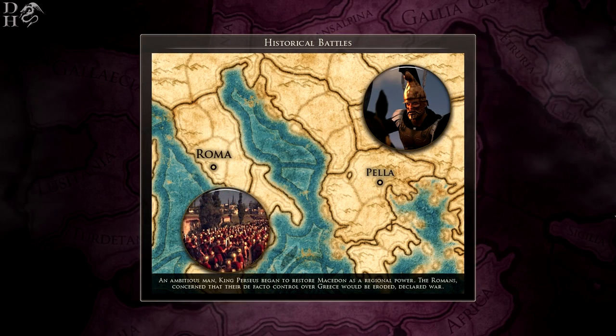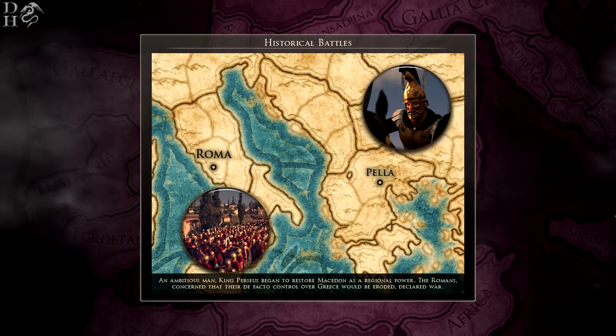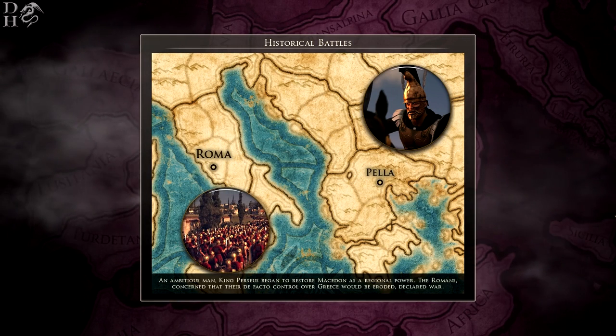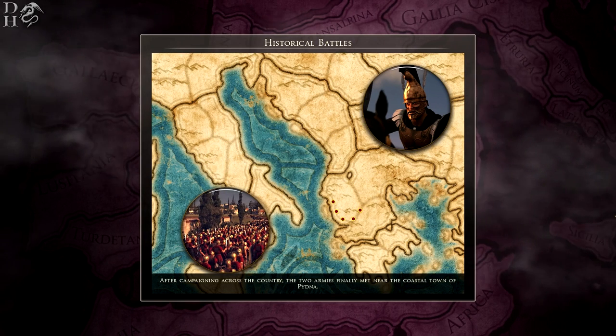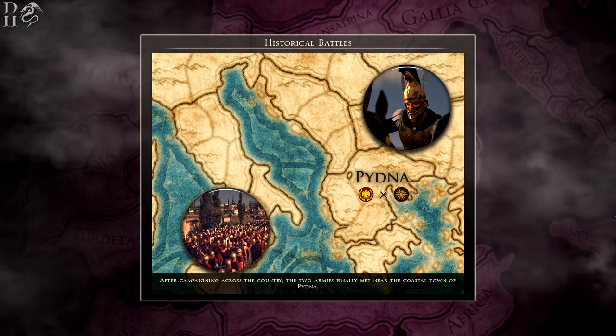The Romans, concerned that their de facto control over Greece would be eroded, declared war. After campaigning across the country, the two armies finally met near the coastal town of Pydna.